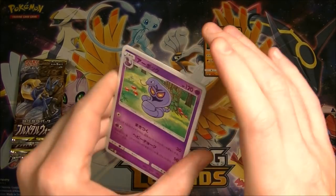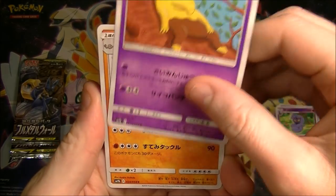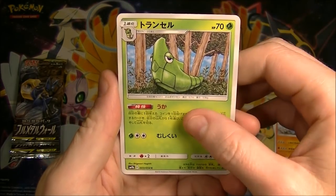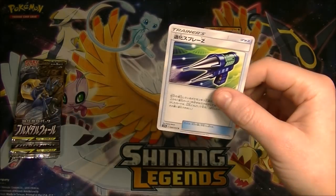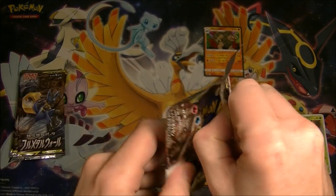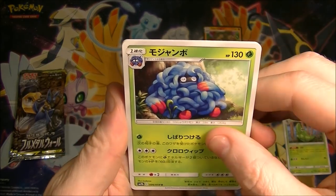Alright, let's go pack number 2. Arbok, which has the same name in Japanese. The Ekans is called Arbo, which is like Boa — as in Boa Constrictor — backwards, so I guess that's what they were going for there. We got the Devolution Spray Zed. In terms of GXs, the one you want to get is definitely the Buzzwole and Pheromosa — that is the most expensive one.